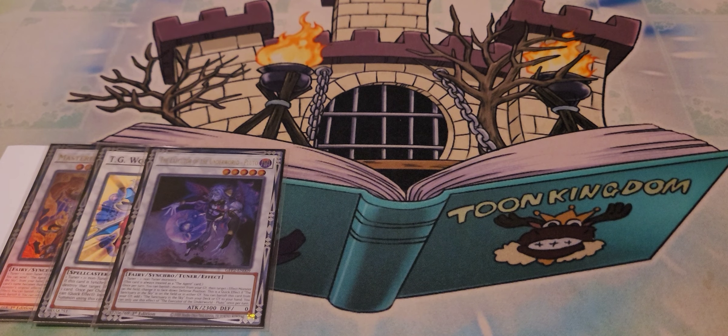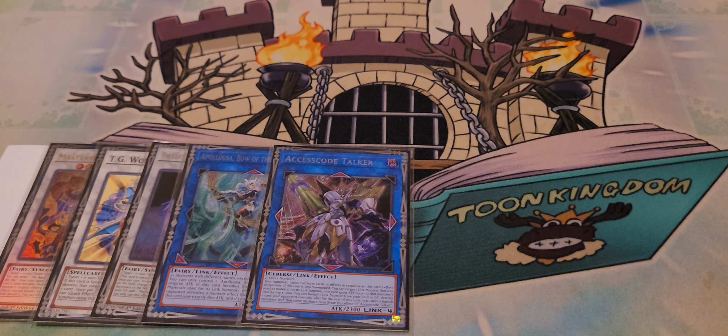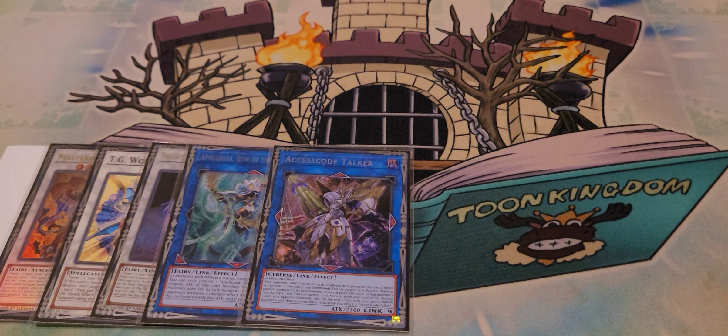I was testing something with Zeus and Sky Cavalry — two Shine Balls can make Sky Cavalry, bounce a card, and then you can summon Zeus on top — but I'm thinking I might not go for that. A couple of Link 4s — probably the two Link 4s you play in every deck: Accesscode Talker and Apollousa, Bow of the Goddess. Apollousa because this is a combo deck, and Accesscode is just in every deck because it facilitates OTKs and securing games.